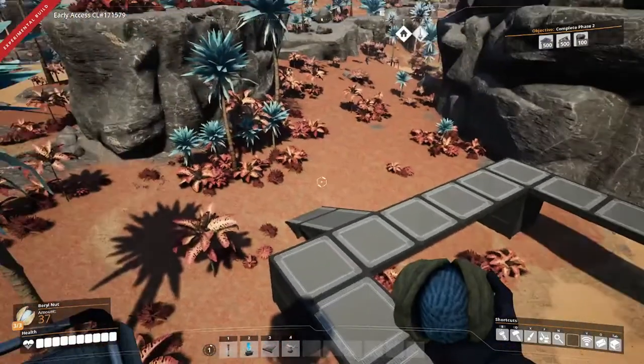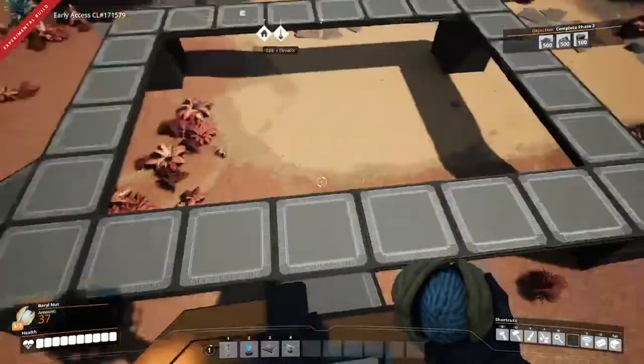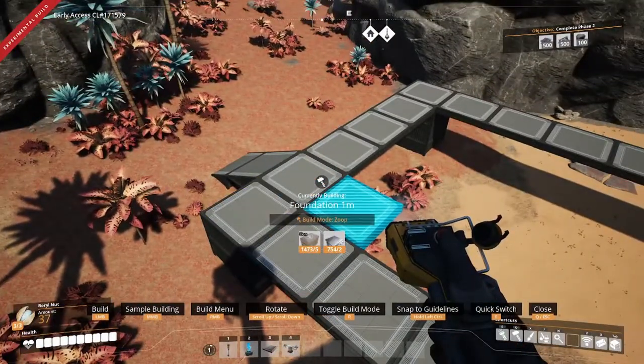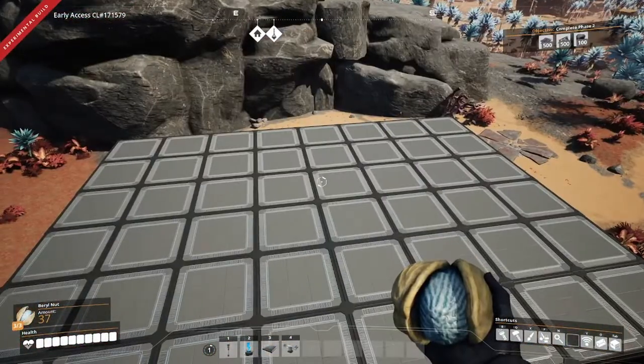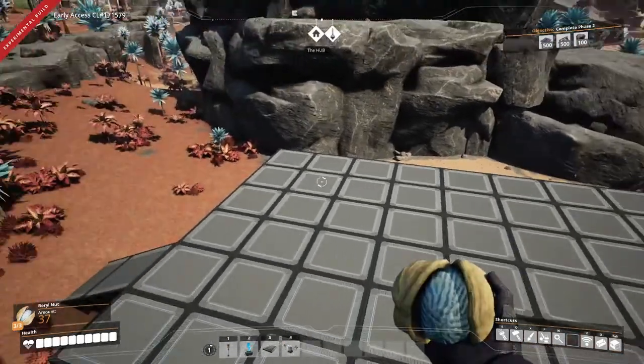I've gone ahead and laid out the basic foundation for our factory. This is an 8x6 grid and we're going to use this to construct our modular frame factory. This factory is going to take 240 iron ore per minute and we'll be making use of the alternate recipe for cast screws. The factory is going to be divided into four floors.